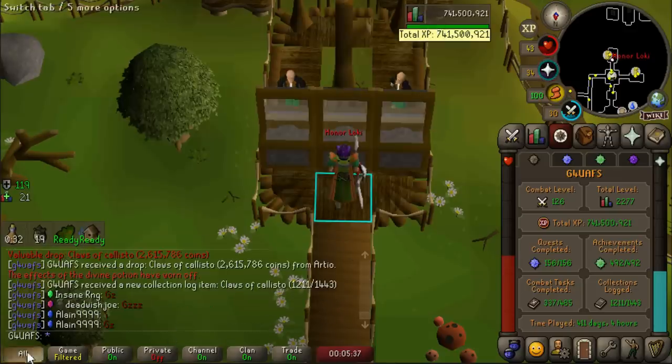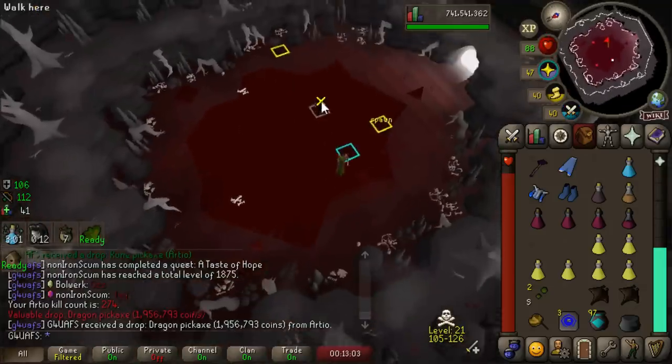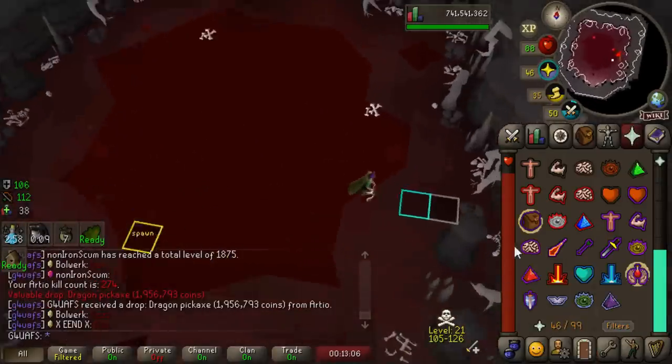And how much is it worth? 2.6 mil? That's something. It looks like things are turning around - there's a Dragon Pickaxe, 2 million gold, just a couple kills later.